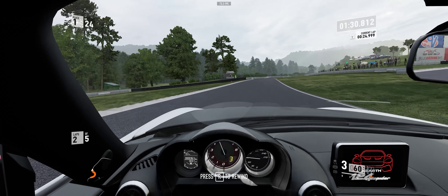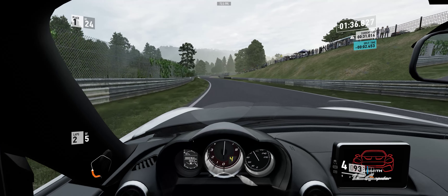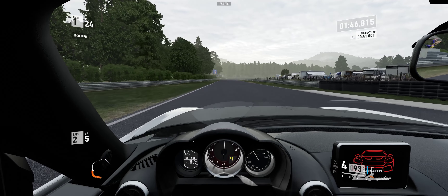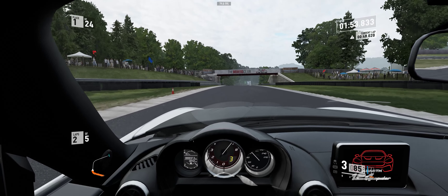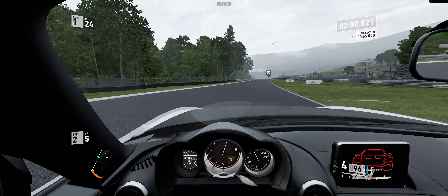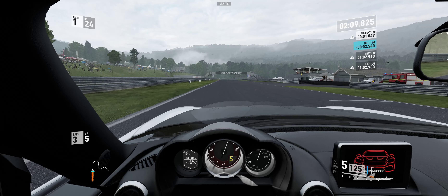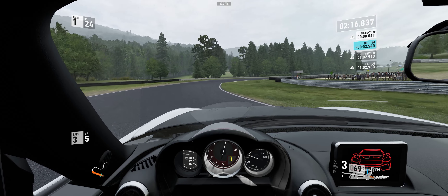I think we can get some of this oversteer out by stiffening the front end a little bit to get it to push more, and softening up the rear end to get it to stick. With the sway bars I think that's about all you've got to mess with in homologated mode with these cars — and of course lower the rear tire pressures a little bit. The front seems pretty good as far as tire pressure goes. It's not like you've got tire temp readouts to show you if you're at optimal between the edge, middle, and inner tread.